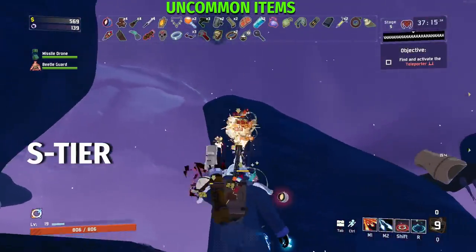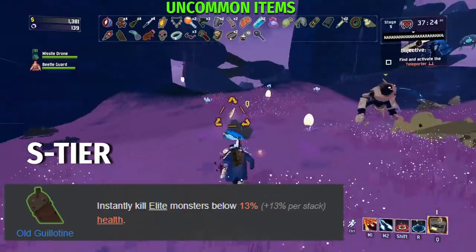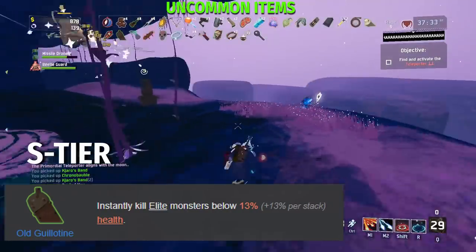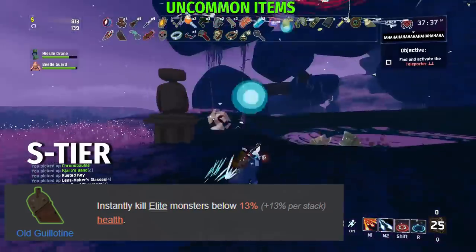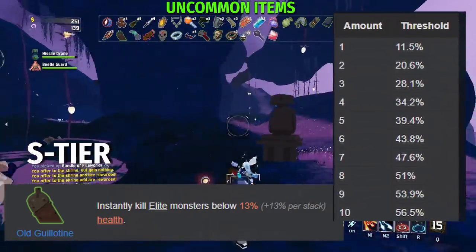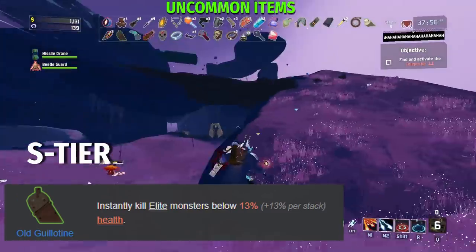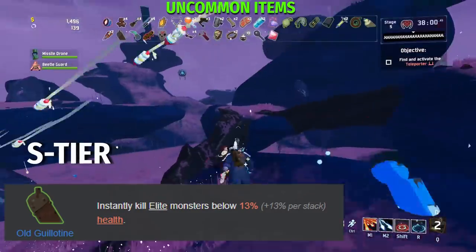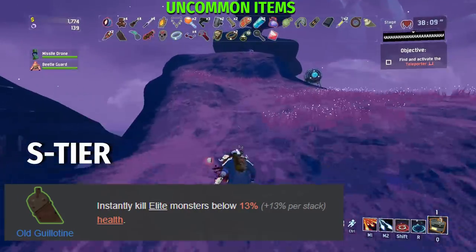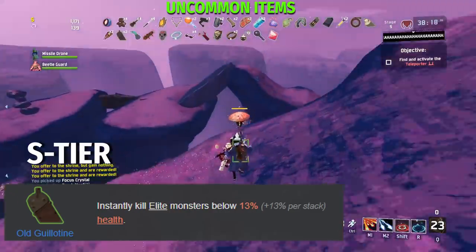For the next S tier, we actually have the Old Guillotine. The Old Guillotine recently got a nerf — it will instantly kill elite monsters below 13% plus 13% per stack health, whereas it used to be 20% plus 20% per stack. They changed this because they rebalanced a bunch of elites, and if they didn't retune the Guillotine it would have been even more overpowered. One thing to note: the Old Guillotine is hyperbolic much like Tougher Times, meaning its effectiveness decreases as you stack more, and you can never reach a 100% execute threshold. You can't stack 10 Guillotines and instantly kill elites. This item is S tier because as the game progresses there will be more and more elite monsters, and even teleporter bosses will start becoming elites. These elite enemies have exponentially more health and damage, plus they recently upped difficulty scaling by 10% on every difficulty, so elite monsters come much sooner. Having several stacks of Guillotine is a must if you want to survive.